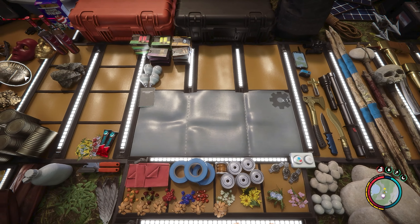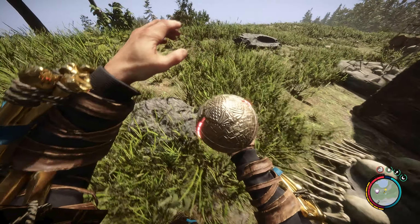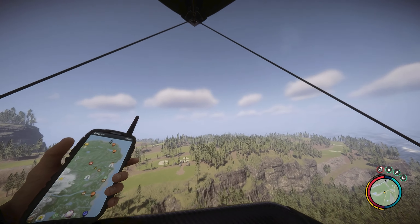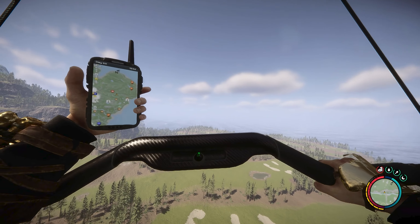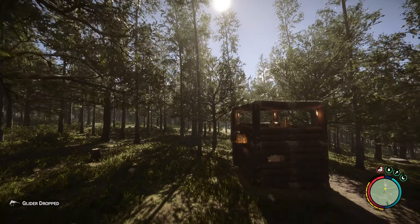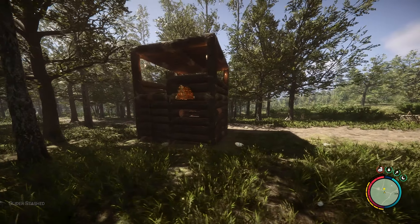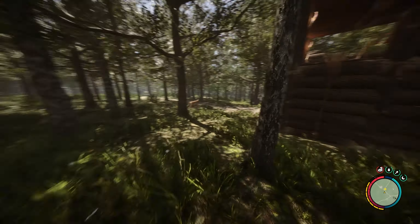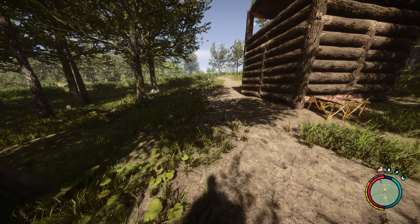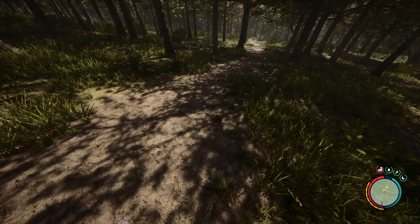I'll meet you guys at the little base — I really want to show you what the other base looks like, it's so cool. We definitely need a base on the golf course — I think that would be awesome so we could play golf. Alright guys, we're pulling up on the base right here. Look how cool this little base is! It's awesome — but it's literally right on the path. I don't know what I was thinking when I built this. I think it was snowing at the time but I should have known better.